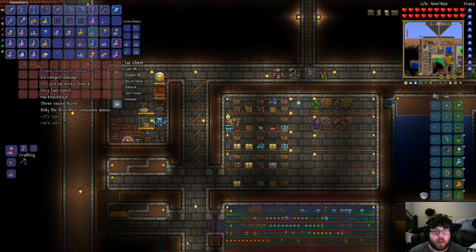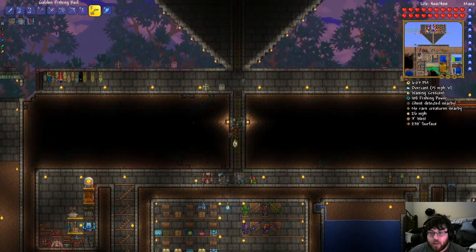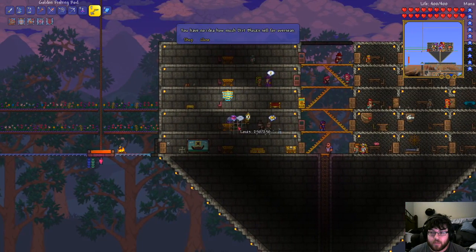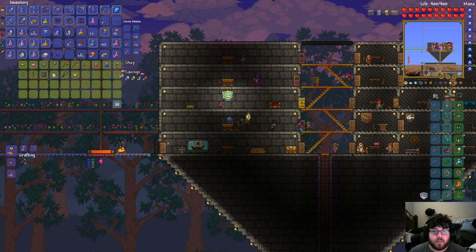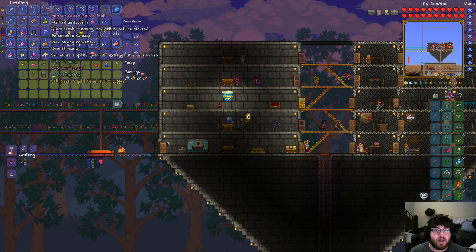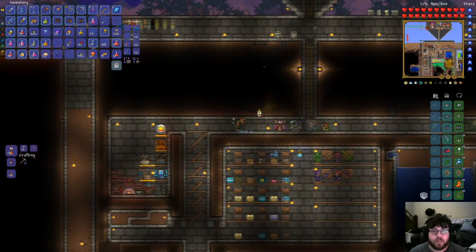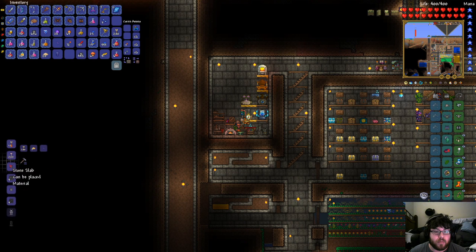Let's go ahead and put away — we don't need the rapid clockwork assault rifle. I do need to make more holy arrows, and then we're going to get ready to try killing a boss again. So we have the godly Stormbow, which is nice to have. We're gonna stack holy arrows.